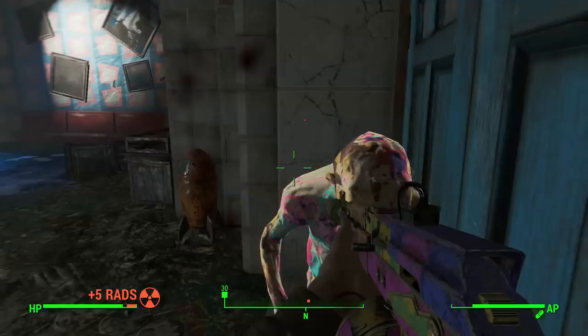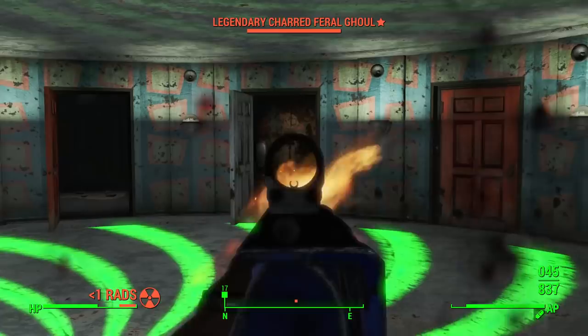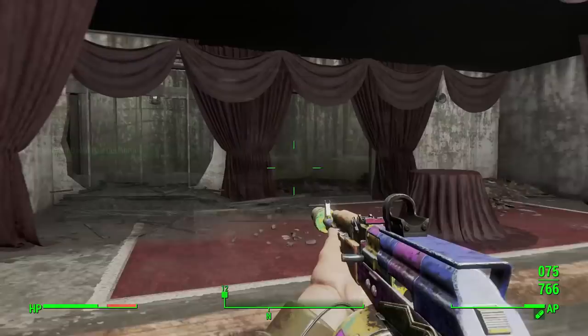Upon entering the fun house you'll have to go through the whole thing. It's actually genuinely really fun — exactly what you'd expect, with loads of obstacles and really cool moments. Once you've reached the very end, Oswald will disappear and ask you to meet him on the roof of King Cola's Castle, which you can reach by going into the theatre again, around the back, and through the elevator.